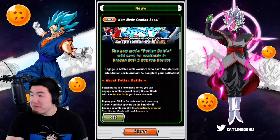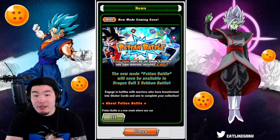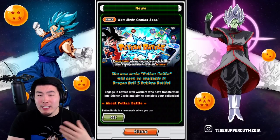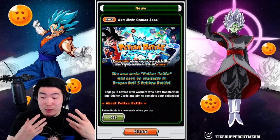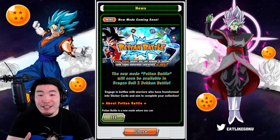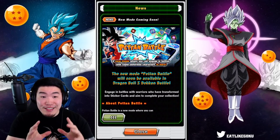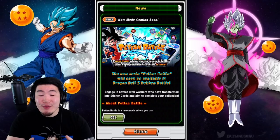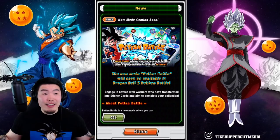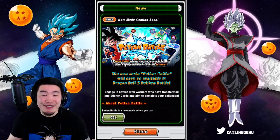That is essentially the new mode. The easiest way to explain it is that you'll be collecting sticker cards of different characters with different stats, and you use those stickers to take on enemies. It's kind of like a passive mode where you just set it and forget it — set your sticker cards, the battle happens in the background, and you come back to check how it's going and get some rewards. I still don't fully understand it and will need more hands-on experience before I can do a full guide. If you guys haven't heard the OSTs for Peton Battle, it's some of the most fire music in this game.